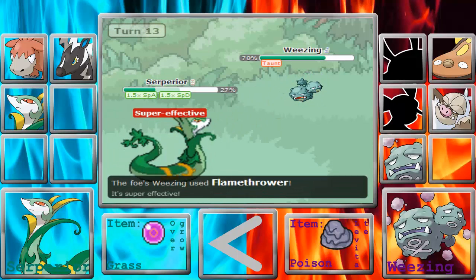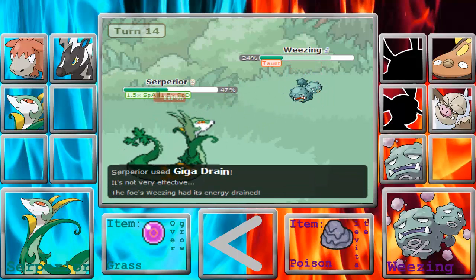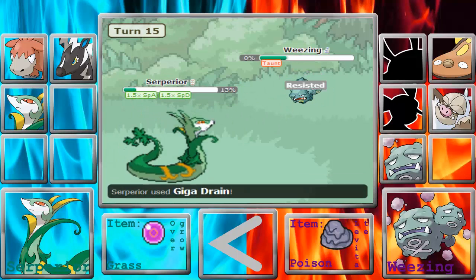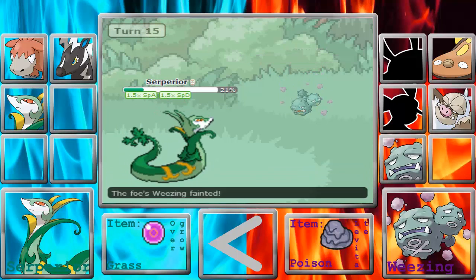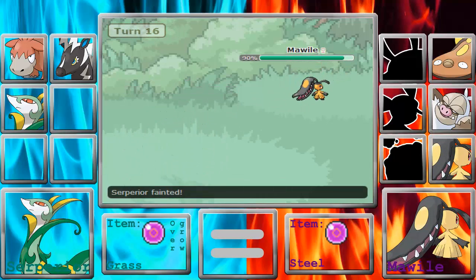I'm going to go for the Taunt but he goes for the Flamethrower. It actually doesn't do a lot to me, so I go for the Giga Drain and get up to a respectable amount of health where I know Flamethrower won't kill me. I survive the next Flamethrower and take him out with another Giga Drain. So that's three Pokemon down. He goes into Mawile and actually takes me out with a Sucker Punch, which is unfortunate.